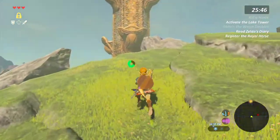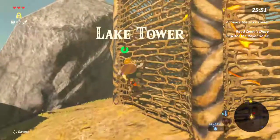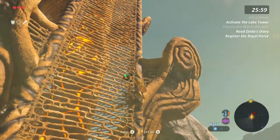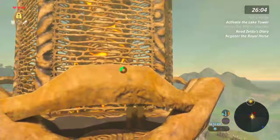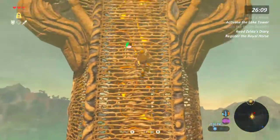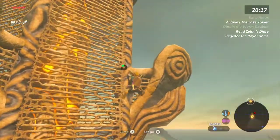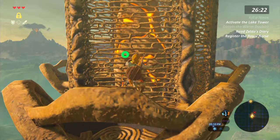Haha, you can't get me — I'm already up the tower, bitch. Whoops. Can we go up the tower? There we go. Yeah, you can screech at me all you want. Dude, I love the Lizalfos in this game — they're so funny. I feel like they have their own personalities. They're cool up until they kill you.